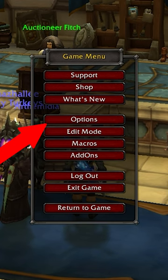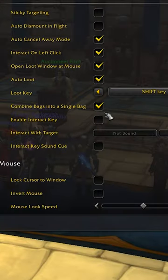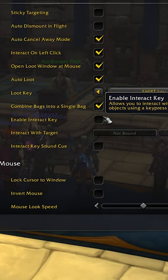Press escape and open the options menu, then press options. In the first menu, the controls menu, you will see keybind options near the bottom.